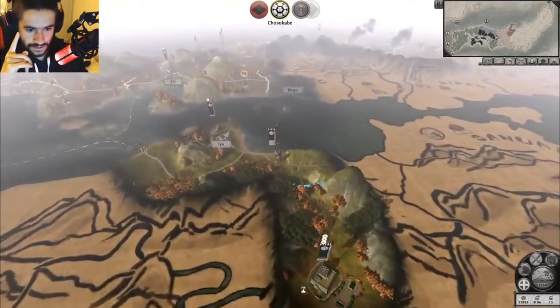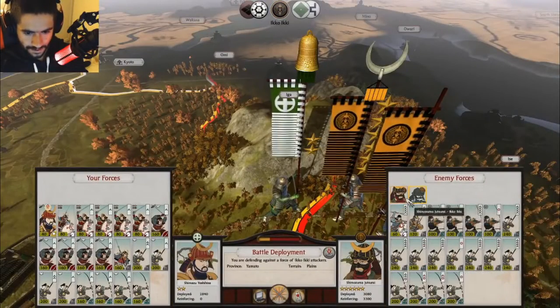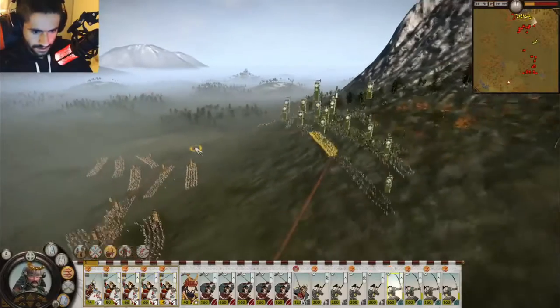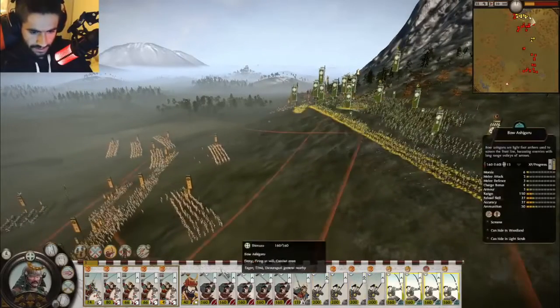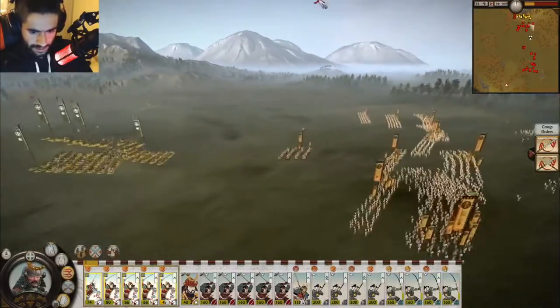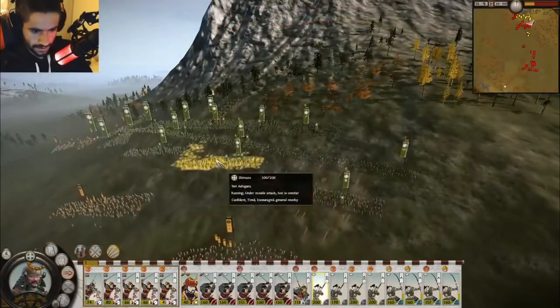They can either quickly expand to stem the spread of the religion or adopt it themselves. Being the only Buddhist faction with access to the Nanban trade port from turn one, the latter option seems appealing, especially considering the usefulness of the Nanban trade ship in securing trade nodes and the missionaries' effectiveness in weakening clans on the mainland. Militarily, the Shimazu have immediate access to their superior katana samurai, who also benefit from Satsuma's smithing building.